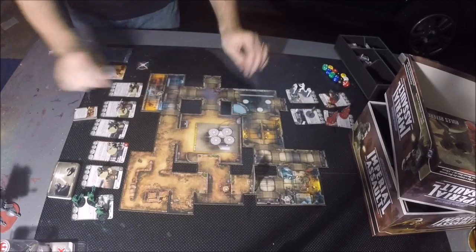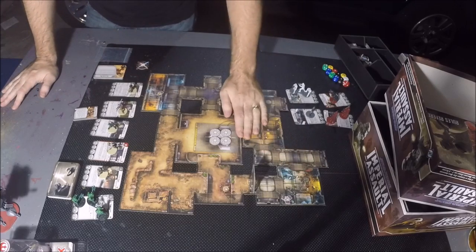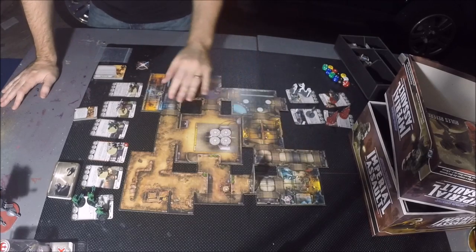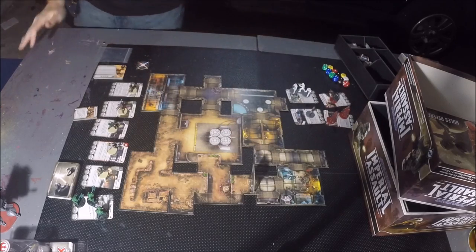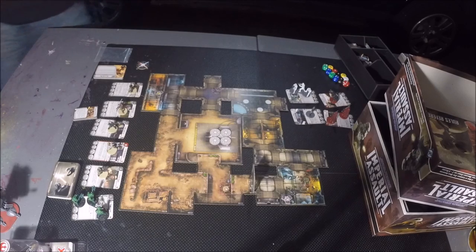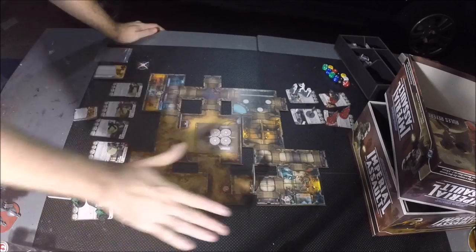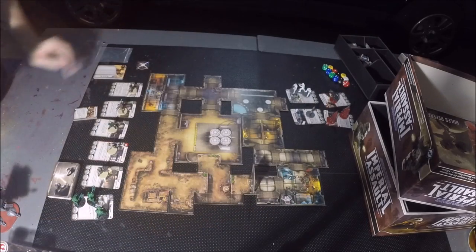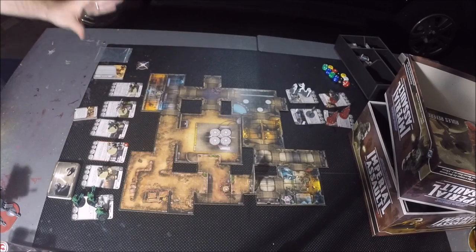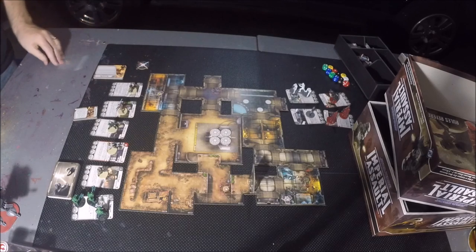I've got my board set up now with all my tokens on it. I did this first as my intro because it's the most time-consuming part. For the record, I really wish FFG would release a playmat with these pre-printed — it would actually be a great idea to get this scanned and print your own poster so you don't have to rebuild it every time.